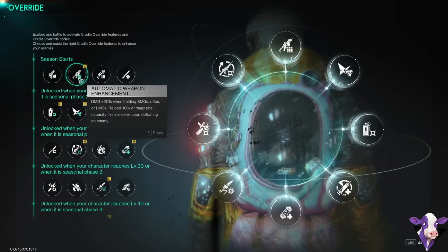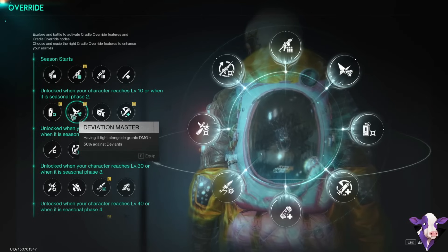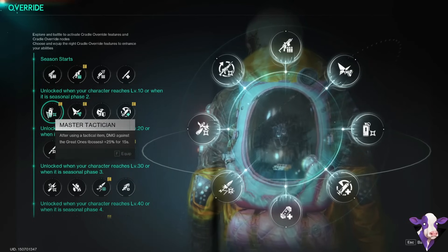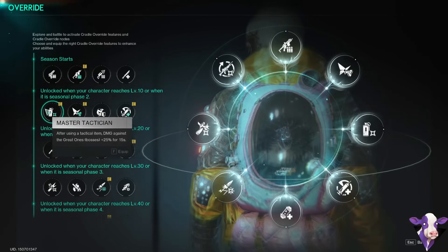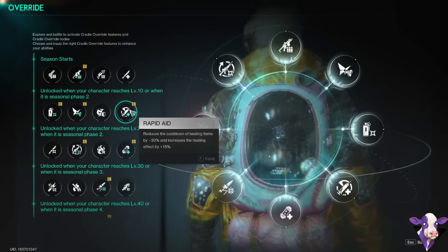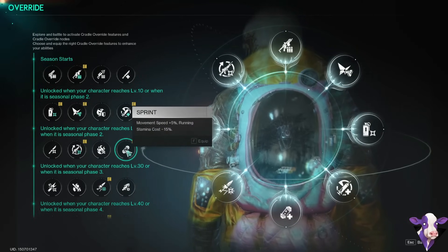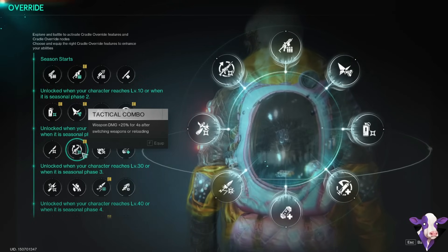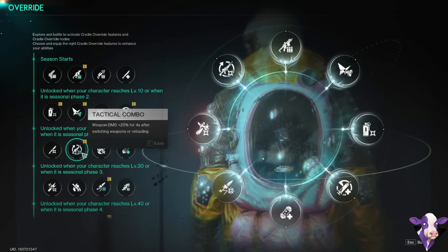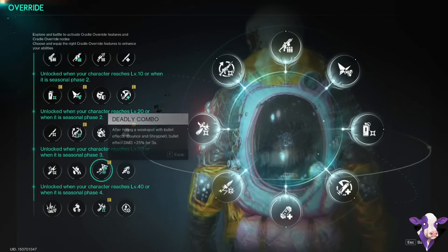In the cradle, we've got 20% assault rifle damage, 50% damage against deviants, and 25% damage when we throw an item. I took Rapid Aid to help use activators faster, Sprint for more stamina, and Tactical Combo — this is just free damage because we're swapping between the crossbow and our regular gun. And obviously we take the two shrapnel cradles.